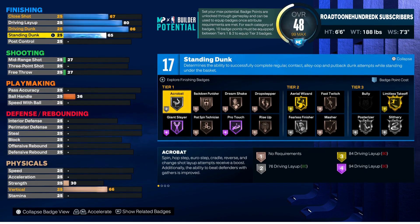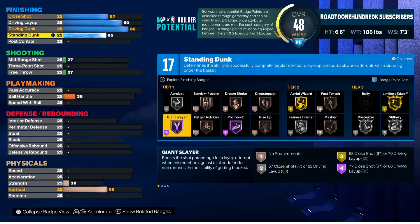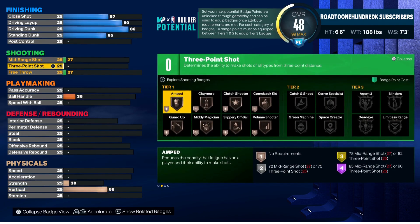It's optional to use Acrobat and Rise Up, totally up to you. But the main badges I want you to use are Limitless Takeoff, Slithery, Posterizer, Fast Twitch, and Fearless. Everything else after that is just icing on the cake. Let's go ahead and get it to the shooting.